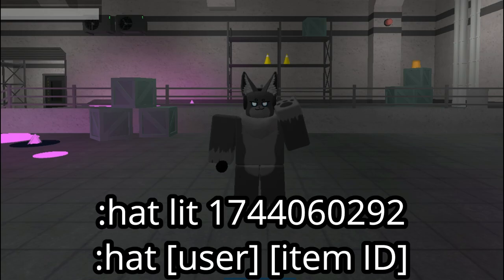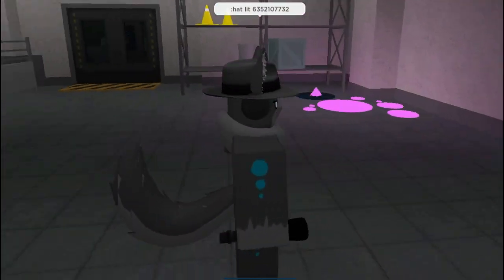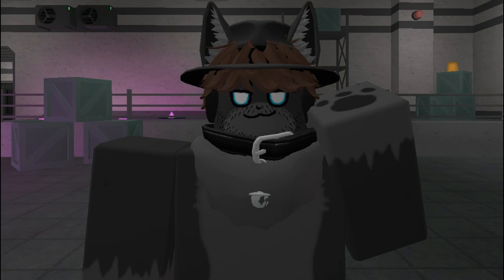Now go back to Kaiju Paradise and type this command — once used, your character will show with the hat you wanted. You can make many cool characters doing this; here is one I came up with in a short amount of time.